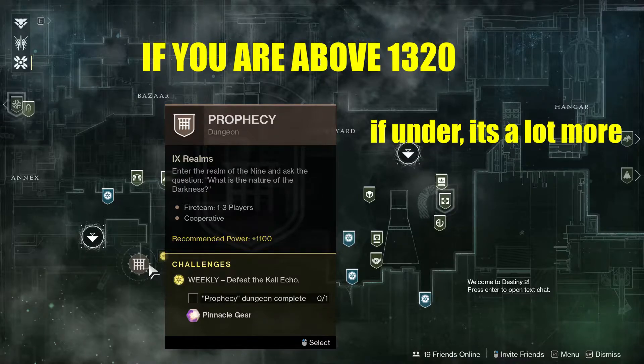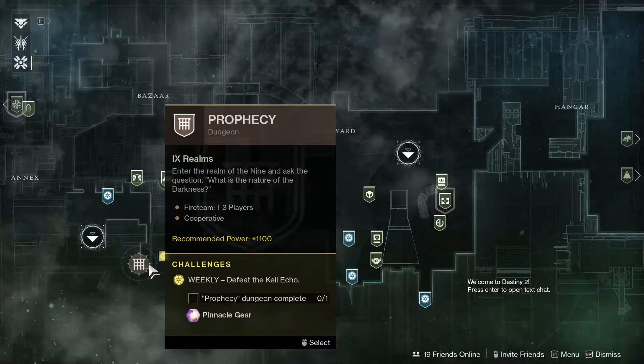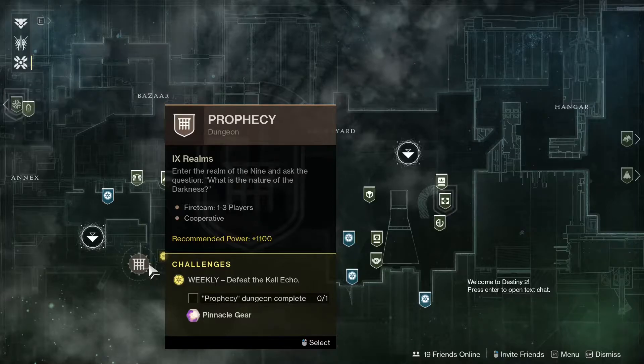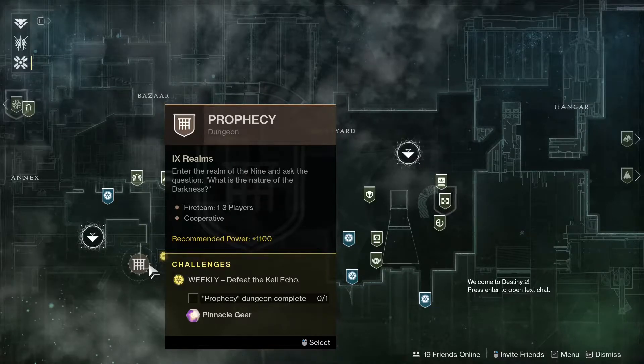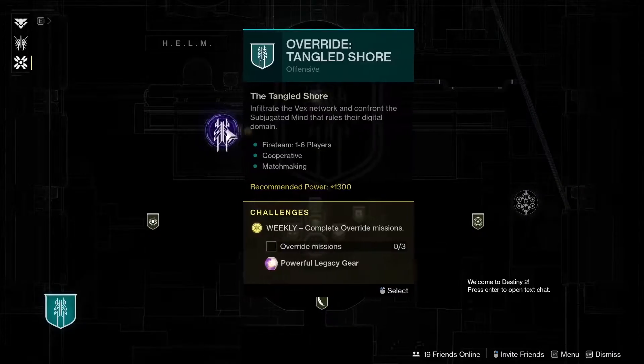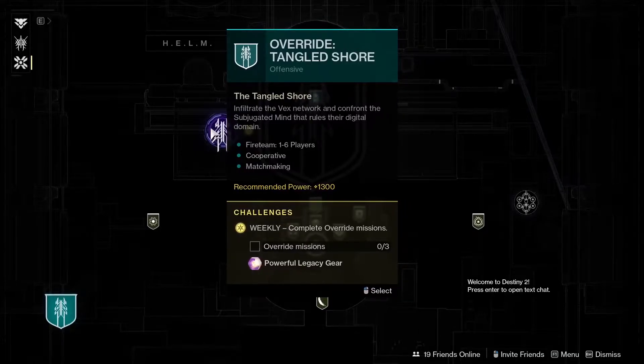There's also Iron Banner for high-end PvP content — each bounty gives you a tier two pinnacle drop. These pinnacles will give you a plus two power to whatever your current power is. So a lot of the time when you are power farming and trying to get up, you want to grab one or two pinnacles of different pieces of gear and then go do a bunch of stuff that says powerful. For example, last season's Override is a good powerful source since you only have to do it three times and don't need any seasonal currency.